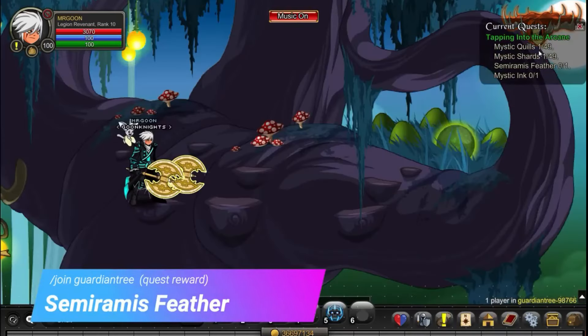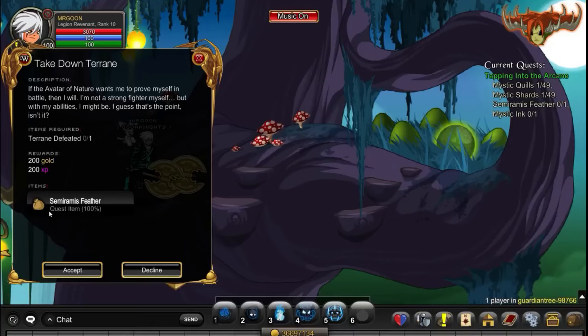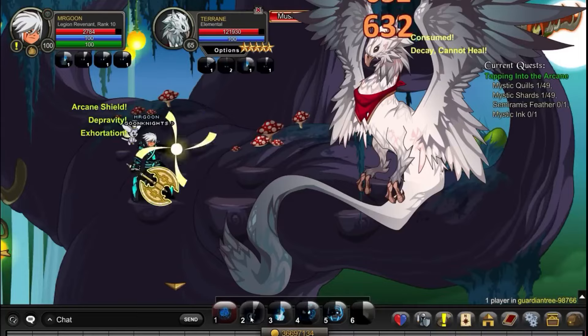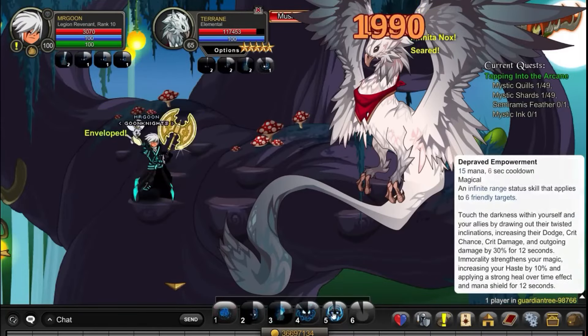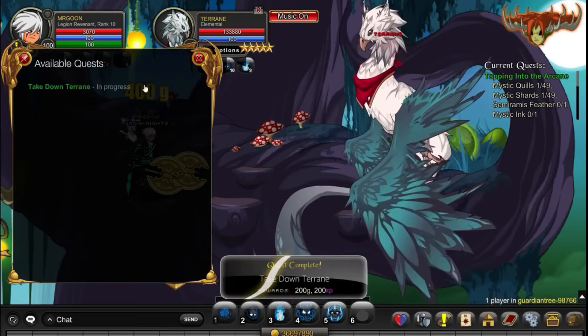Next up we are at /join Guardian Tree, and this is a quest favourite of the Farmer ones. All you need to do is go along, accept the boss quest, and it will drop you the feather that you need. The boss will be there — I just had him accidentally turned off — but go through, defeat him, turn in that quest and you will get the drop required.